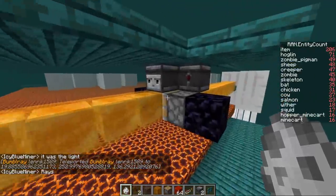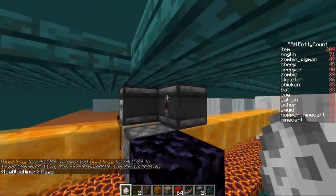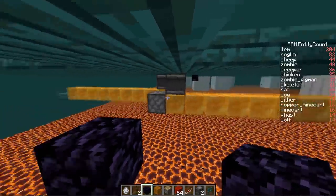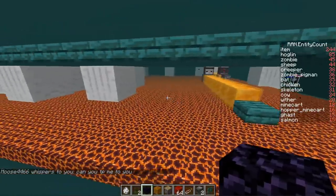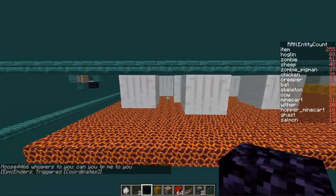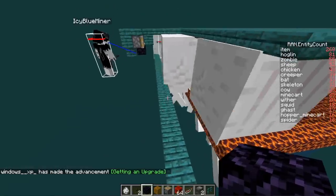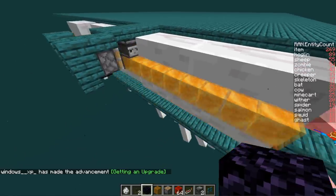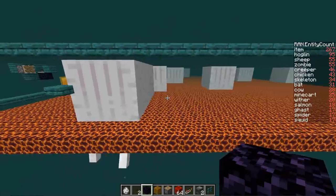We put slabs here so nothing can spawn on that. We also got it very close to the top so nothing can spawn on any of these pieces when it moves back and forth, and we slabbed the top of it as well. Starting it up - it's going to go down and sweep all the ghasts to the end. Currently we just have it going down and back, so it puts all the mobs into one area rather than two collection areas. We also put a ledge here so the machine gets over it but the ghasts don't - the ghasts clip completely through them, and you can see it pulling them.